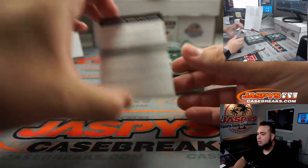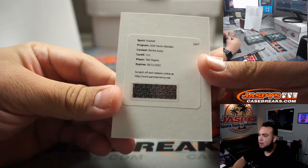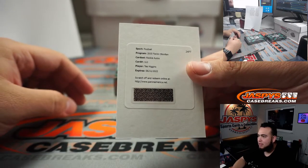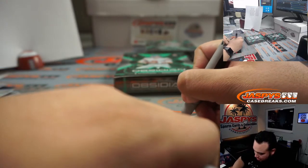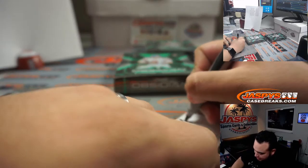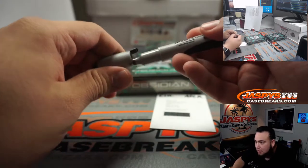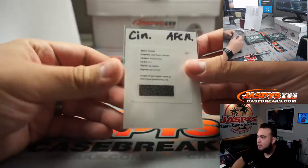And redemption-wise — T. Higgins rookie autograph. So that is Bengals, Cincinnati, AFC North. And it was a whole case — he was just breaking them box by box, but he bought a whole case.